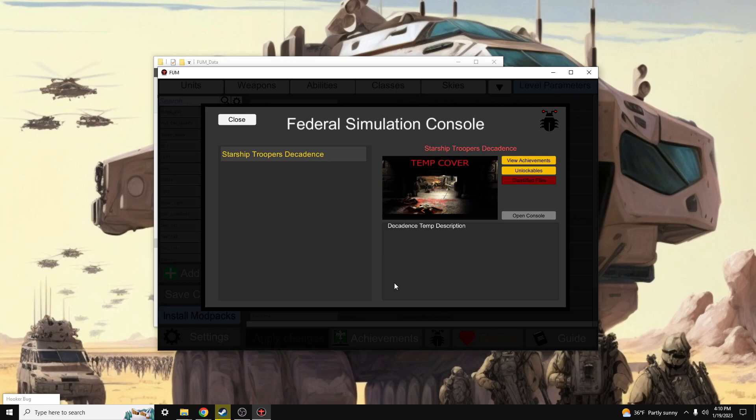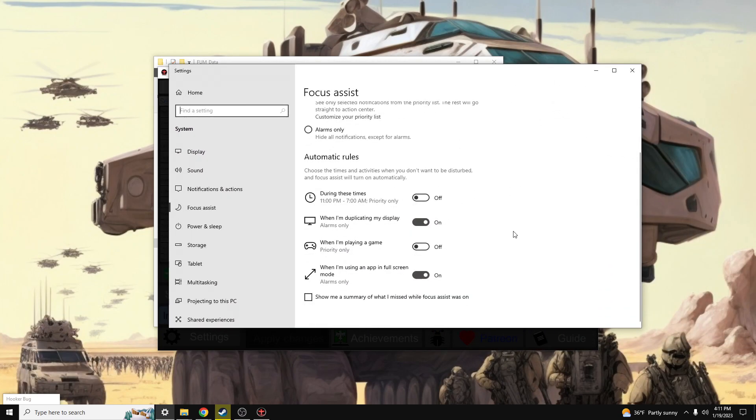One thing we need to do is make sure everything is working properly. Hookerbug will use Windows notifications to notify you that a scenario has been loaded that contains custom achievements, so we want to make sure we get those notifications. Let's go into Windows Settings and search for Focus Assist. One option you will want to disable is 'When I'm playing a game' — this will allow notifications to pop up during gameplay. Be aware that Windows may mark Hookerbug as spam if you're relaunching and restarting the mission multiple times in a very short amount of time.